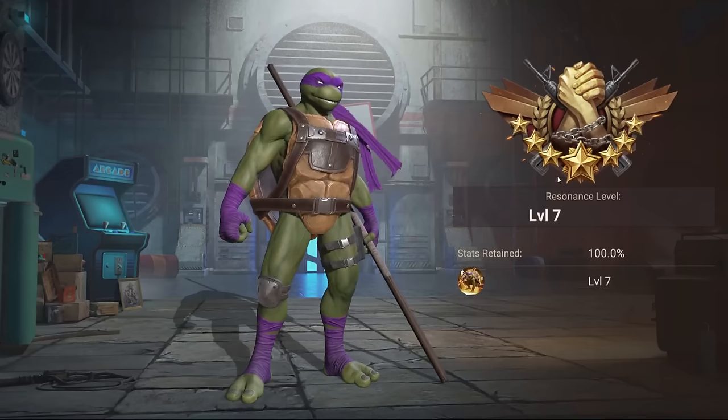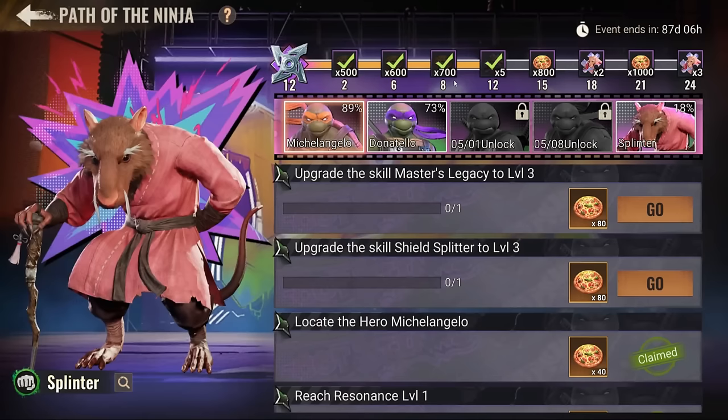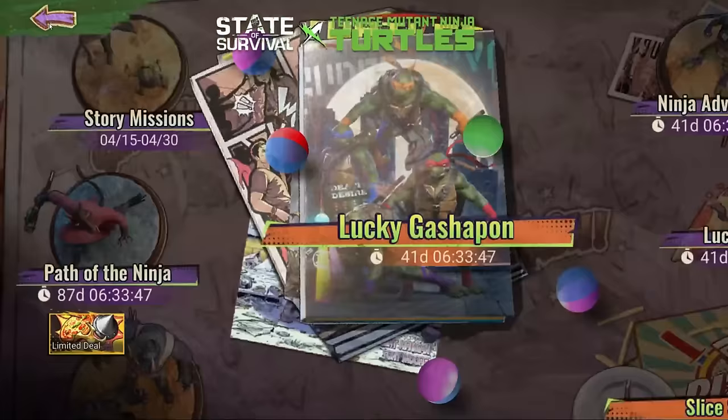Why did I take this guy all the way to resonated level seven? Because it was one of the requirements in the ten Ninja Turtles path — the Path of the Ninja forces you to go all the way so you can get Sherry and summon Splinter. That's the reason. How much did it cost me to reach this stage?